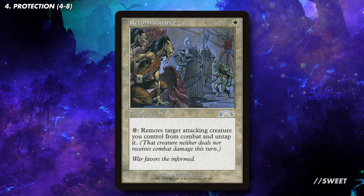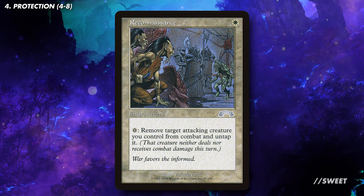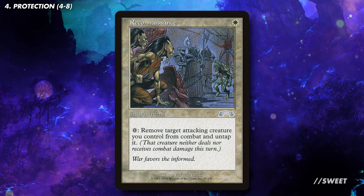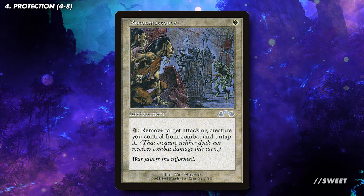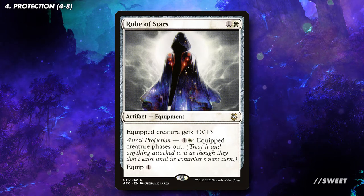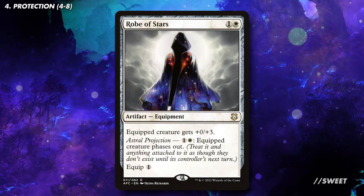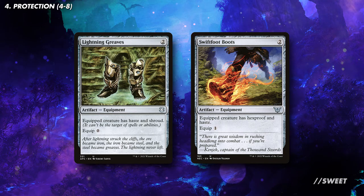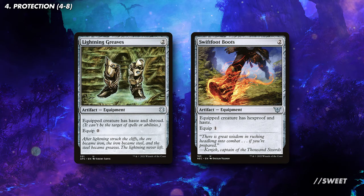And then after that we have Reconnaissance. With it out you can remove Kalia from combat at any point — so after blockers are declared but before damage, for example. Importantly we still get that attack trigger but Kalia won't die if blocked. Then because there is a step in combat after damage, you can remove it after damage has been dealt to give it pseudo vigilance as well, which is kind of neat. Then we have Robe of Stars which we can either activate before blockers are declared so it doesn't die in combat, or in response to any removal spell. Importantly this also saves Kalia from a board wipe, which is huge. And then we have the classic Lightning Greaves and Swiftfoot Boots which, while they don't help Kalia survive combat, protect it from targeted removal and also have the benefit of giving it haste so it can swing the turn it comes down.